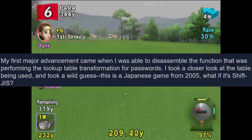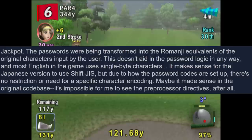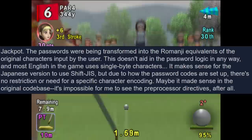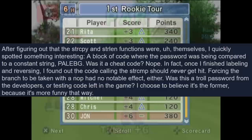The first major advancement came when disassembling the function performing the lookup table transformation for passwords. Taking a closer look at the table being used, a wild guess: this is a Japanese game from 2005 — what if it's Shift JIS? Jackpot. The passwords are being transformed into the Shift JIS equivalents of the original characters input by the user. This doesn't aid in the password logic in any way, and most English in the game uses single-byte characters — it makes sense for the Japanese version to use Shift JIS, but it's unclear why it's used for passwords too.